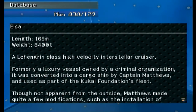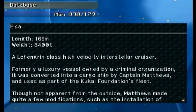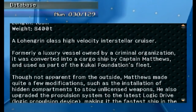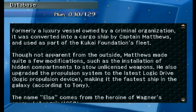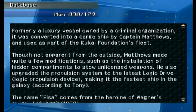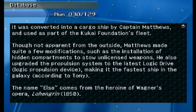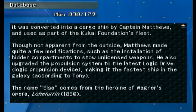'Elsa' — pretty damn big, pretty damn heavy. It's a Lohengrin-class high-velocity interstellar cruiser — it is not a Firefly, unfortunately. Formerly a luxury vessel owned by a criminal organization, it was converted into a cargo ship by Captain Matthews and used as part of the Kukai Foundation's fleet. Matthews made quite a few modifications including hidden compartments for unlicensed weapons and upgraded the propulsion system to a logic drive, making it the fastest ship in the galaxy according to Tony.